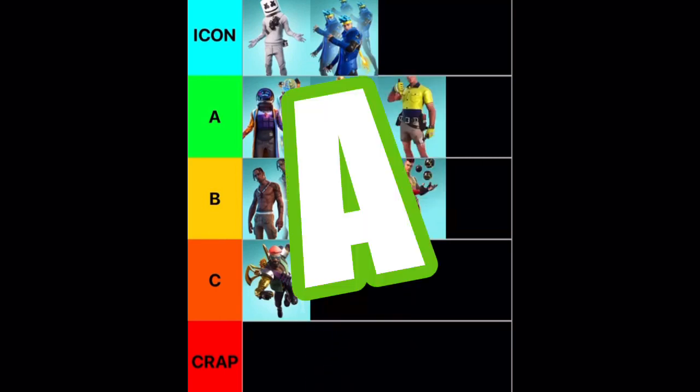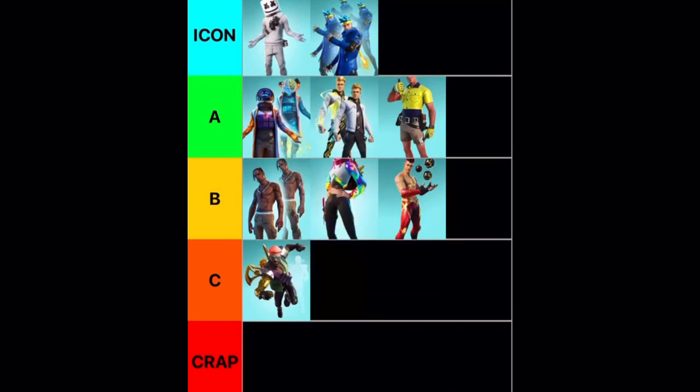Next up we have Lazarbeam, and obviously this is also going to go into A. Lazarbeam is very iconic in the Fortnite community — I would almost put him in Icon, but I don't think he's as big as Ninja and I don't think the skin is as cool as those two. However, the construction worker skin does look really cool, so Lazarbeam is going into A.